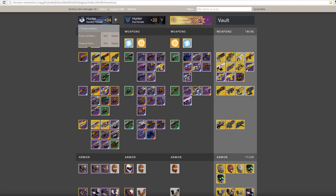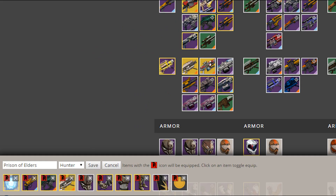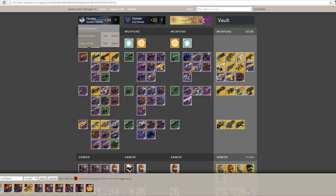Another cool feature is loadouts. I have a Prison of Elders loadout and a Trials of Osiris loadout, and they apply to each of my characters. For Prison of Elders, I usually run Blade Dancer with invisibility, my Fate Bringer, Murmur — because I can swap between Arc and Solar damage with that fusion rifle — and Gjallarhorn. I also have specific armor pieces, a particular cloak, and a particular shader like the Ruse Passage shader.